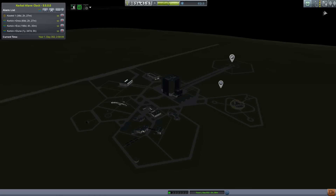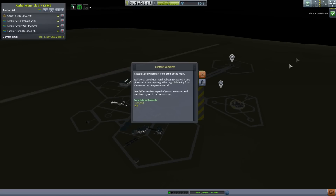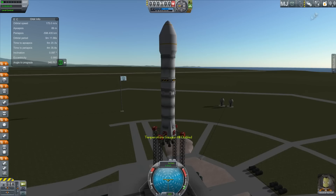We also got our new crew member — he advanced a level, which is good, and 80,000 funds. Hell yeah. Anyway, we need to go to the moon.